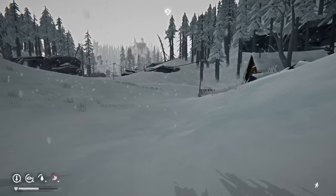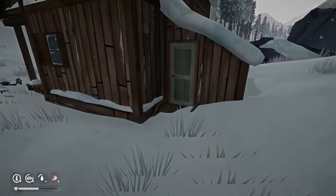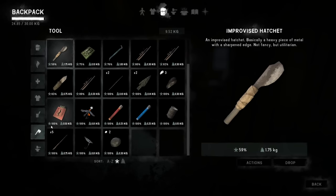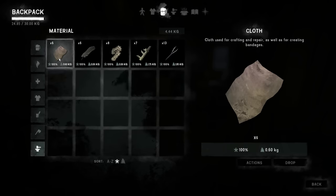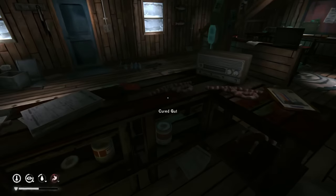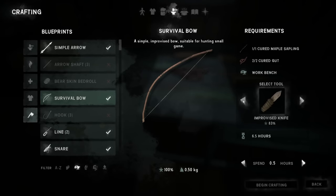It's 13 degrees in here — snow shelters are just so good. Let me check: it's 15 sticks and five cloth. How many cloths do I have? Six cloth. I could do those clothing repairs too — they could use it. We got the cured sapling. Let's see what we need for the survival bow: two cured guts, cured and cured — nice. Let's get started on this thing. How long is it going to take? Six and a half hours. Let's do two hours at a time.